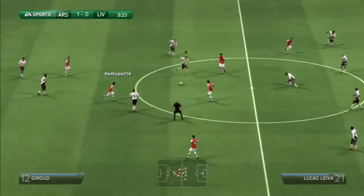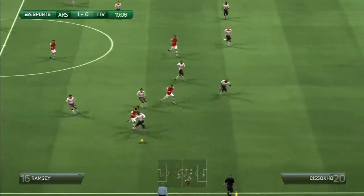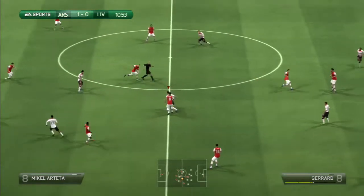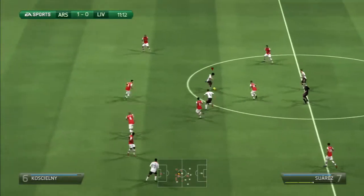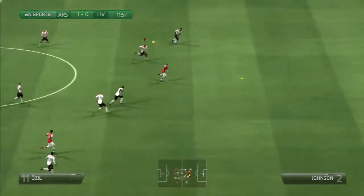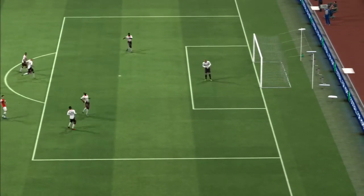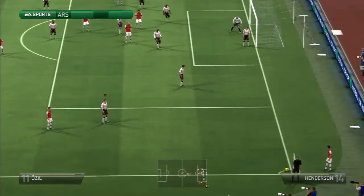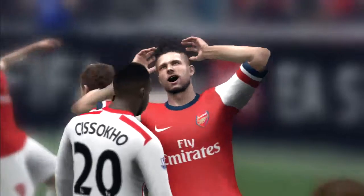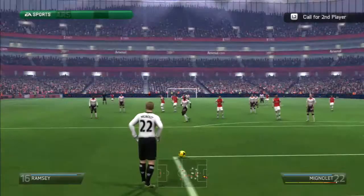Wilshere. Giroud. Aaron Ramsey on the right — good tackle by Sissoko. This is Steven Gerrard, good tackle by Gerrard bringing the ball forward. Suarez with the ball over to Sturridge. Sturridge gets out-jumped in the air and the ball goes over the top. Arsenal are through again now — Mesut Ozil with a shot, and what a save by Mignolet! Arsenal turning up the gears now in this game. And a chance there by Giroud — Giroud misses a great opportunity from the corner.